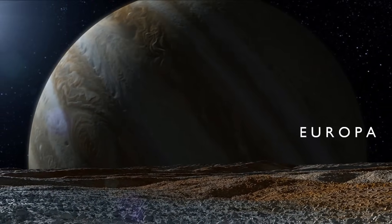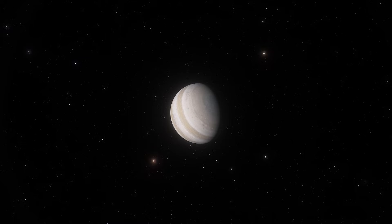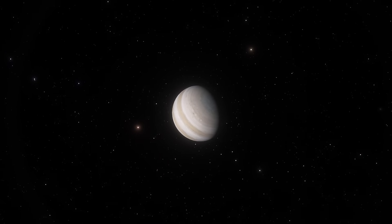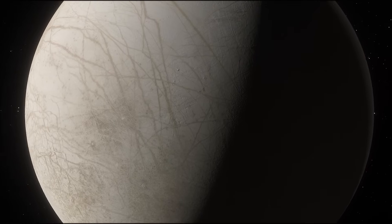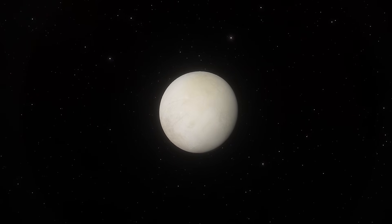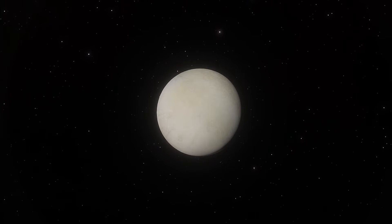Europa is one of four Galilean moons of Jupiter, which have played a key role in our understanding of the mechanics of the solar system since they were first discovered in the 17th century. But of these four moons, it is Europa which boasts the most promising potential for future solar system exploration and the search for another life source in our planetary backyard. Today, we'll be taking a look at just why this cold, distant moon is so fascinating and perplexing, as we peel back the layers to uncover its astonishing properties.